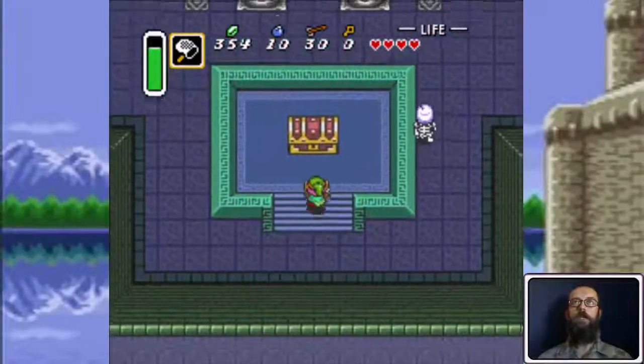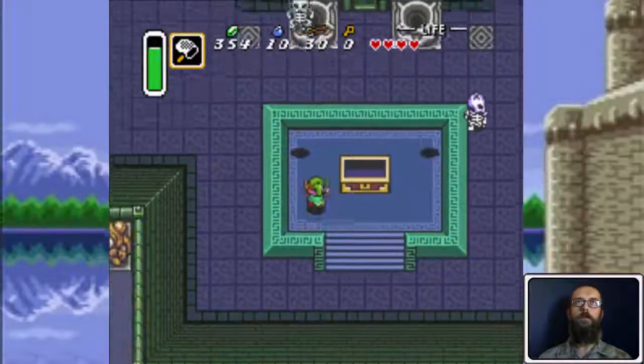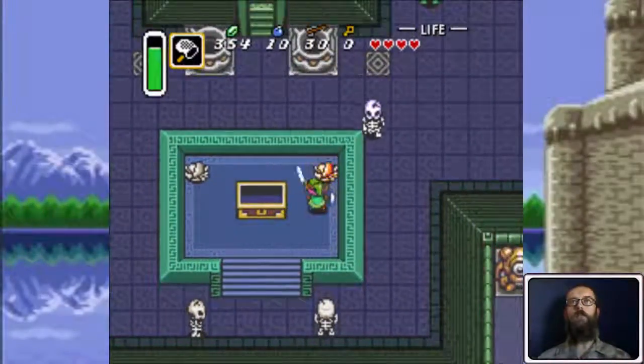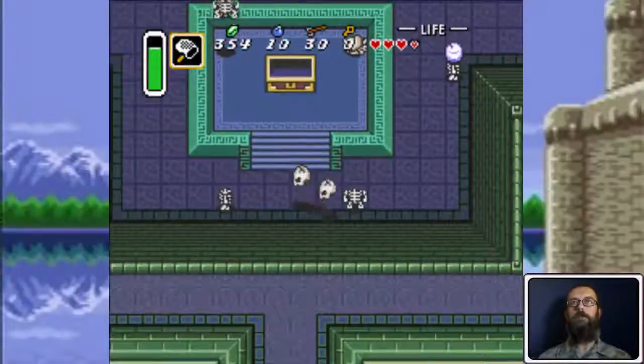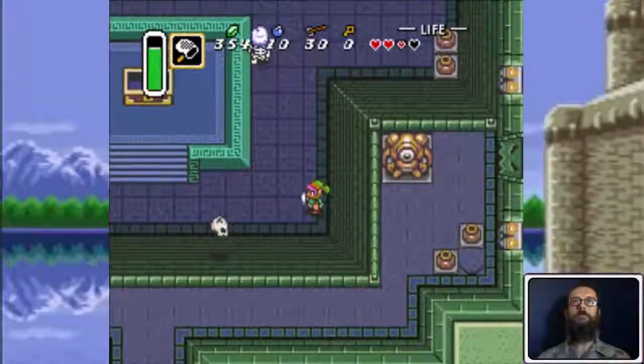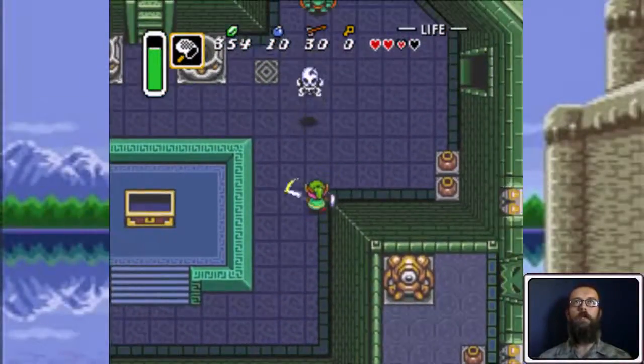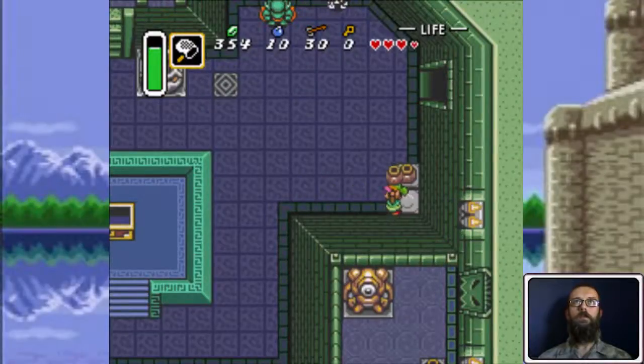Once you open this chest, four skeletons drop down. They're different than the blue skeletons — they're gray or green-headed. Their heads will fly off if you don't hit them soon enough and chase you around the room for a moment. You can't actually kill them, they just bounce away. They're pretty annoying.